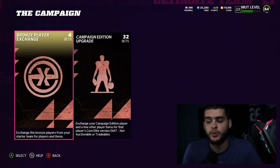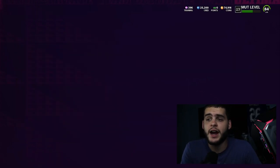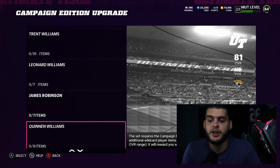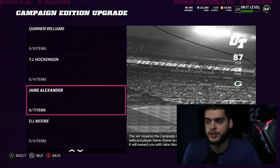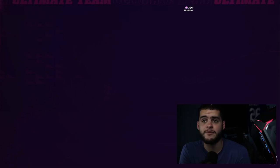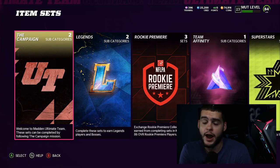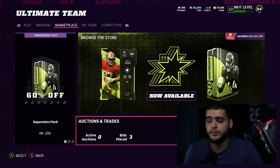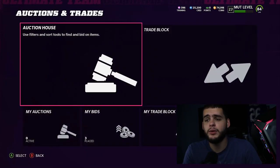Second tip: you've got that Campaign player pack where you get a 75 overall. Take a guy you know is going to last on your team — don't just take anyone. For example, if you think Jaire Alexander has the potential to last all year, build him. You'll get him for a fraction of the price. Take advantage of every opportunity you can. NAP players are your biggest friend — I don't care if you can't sell them.